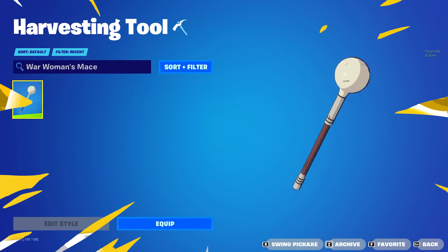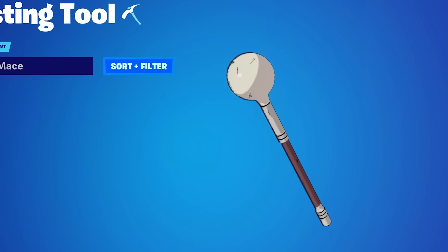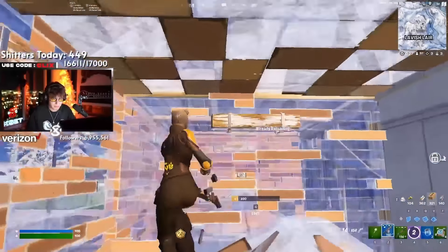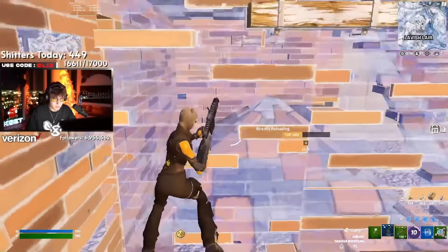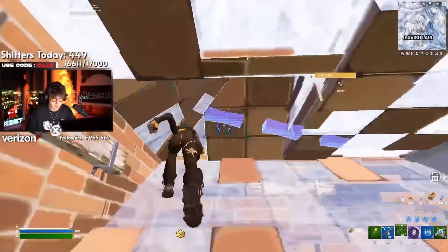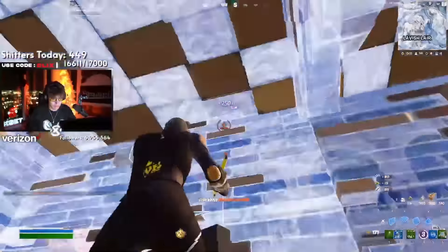You could also put War Woman's Mace into the same category. This is very similar to the Dark Place Lamp in terms of styles — it is one of the smallest pickaxes in the game, but still very detailed. This is a little bit more unique because it was actually added to the game with the Invincible collab, so therefore it is a cell-shaded pickaxe.